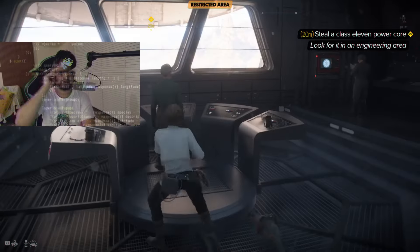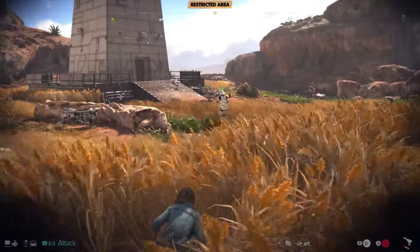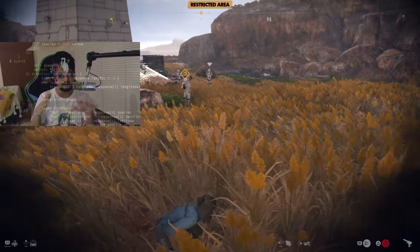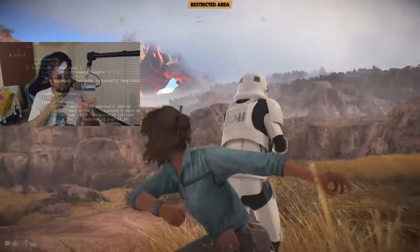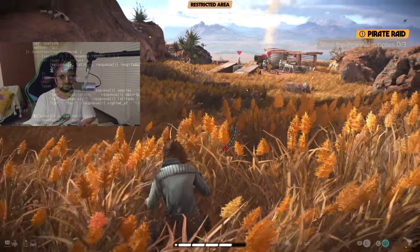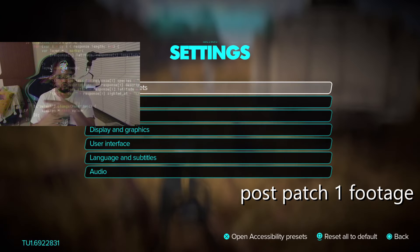Now let's talk about stealth — this is a huge part of the game. The AI is absolutely unbothered; they just don't care about you sometimes. It feels like they're actively avoiding you, like a friend who owes you money and looks the other direction. You can hide in the magic grass, whistle, and stealth-kill everyone who comes. Even the highest difficulty didn't change this. Combined with Nix and being able to punch everyone out, Kay and Nix end up completely overpowered — you're never really scared of what might happen.